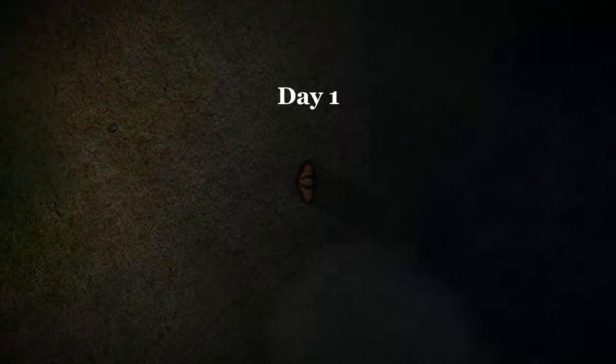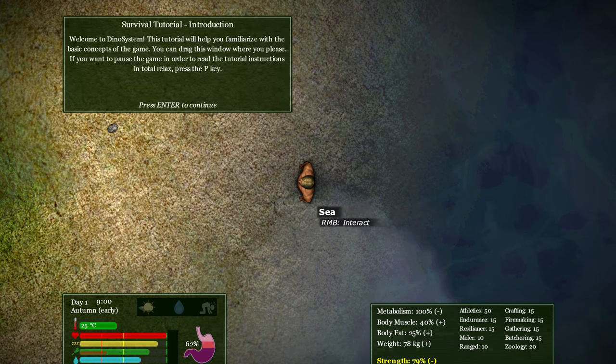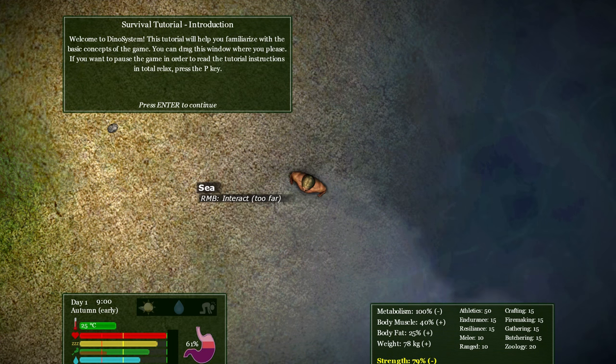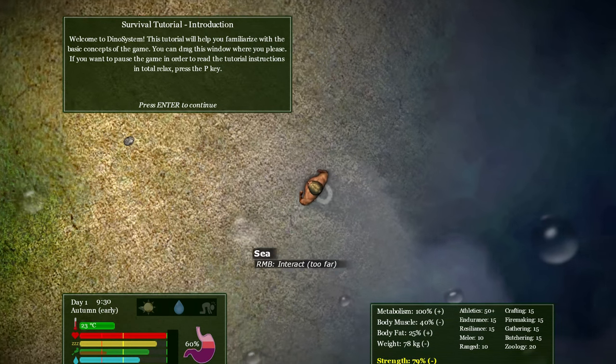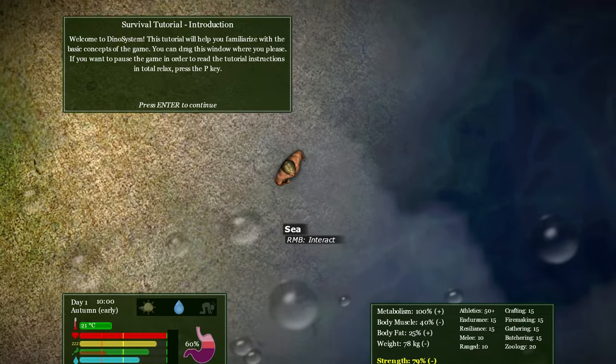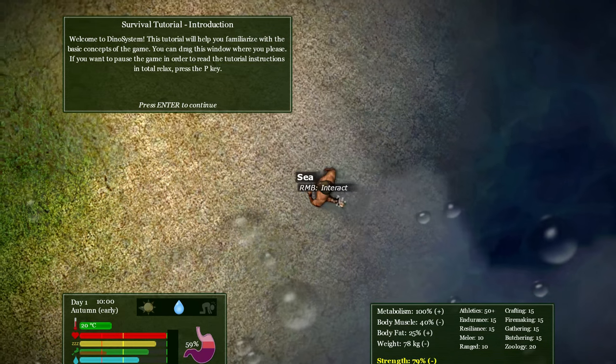The game's running at like a hundred FPS, so I've got that going for me at least. Welcome to Dino System. This tutorial will help you familiarize — you're getting soaked. Well, you spawned me in water. Oh my God. Look at this. What the fuck is this?